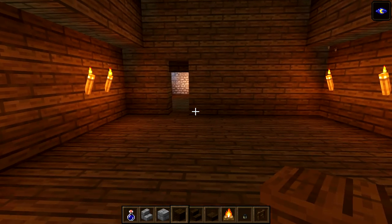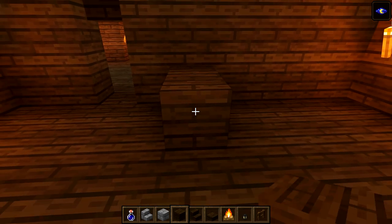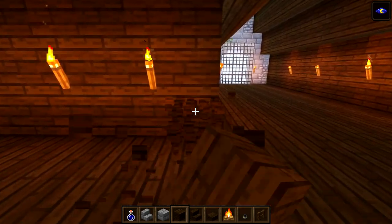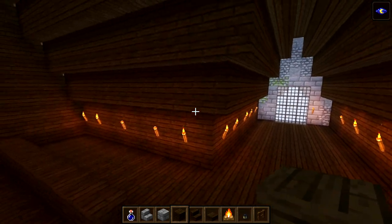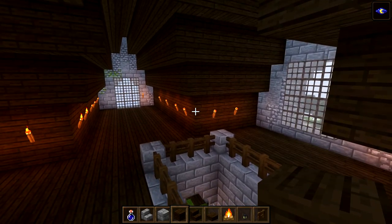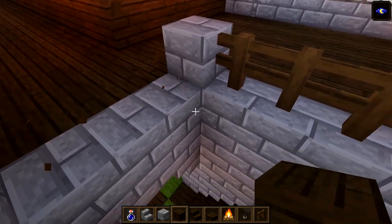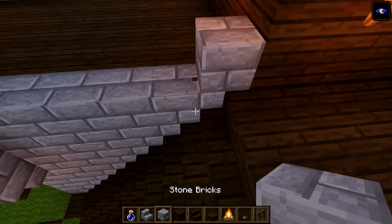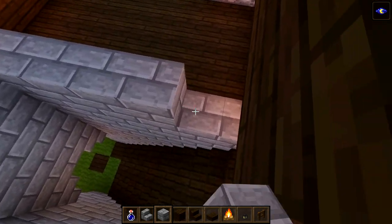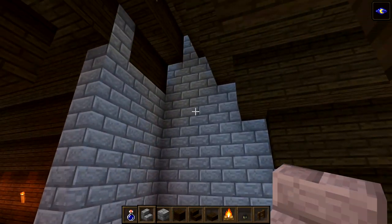On the other side we want a two-block gap, a one-block gap, then a wall starting from here. Place that one and go two, three, four, five, six, seven, eight, nine, ten, eleven - we should be one block away from the corner. We want it one block back. We're going to break the fence across this back side, then bring the stone bricks across and raise them from here all the way around up to the ceiling.